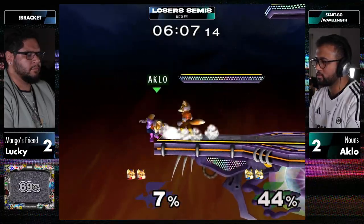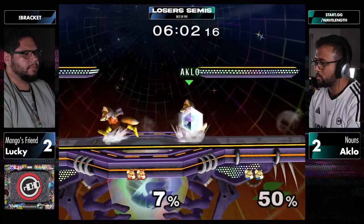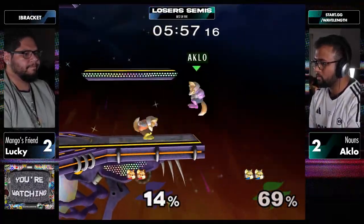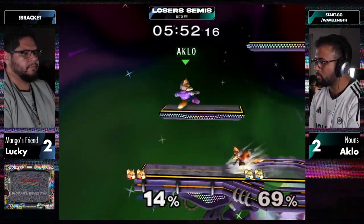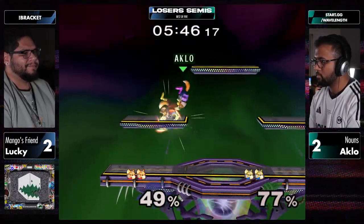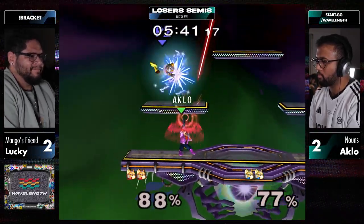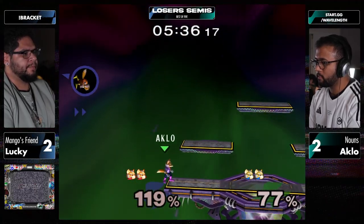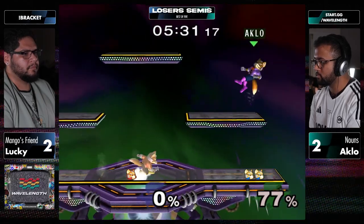Lucky doing shine into jump to platform, so whatever Aklo decides to do, he's still safe. Mango x Alex x Lucky with esports 3 in the making? He almost tried to intercept the illusion with the shine. Holding center - that's huge. Working the ice cream shop - he's still cooking. Soft hit reverse Nair, finds the knockdown, goes right into back air, doesn't even allow Lucky to land on the platform. That's super nice. That was a ridiculous sequence from Aklo to take the game back.